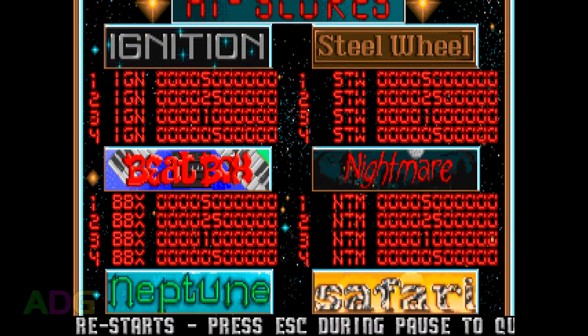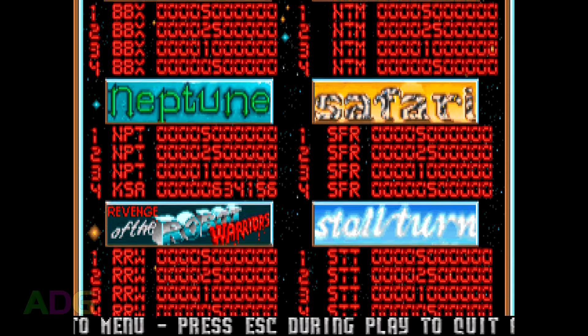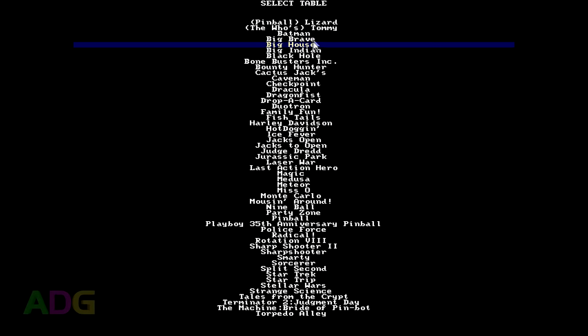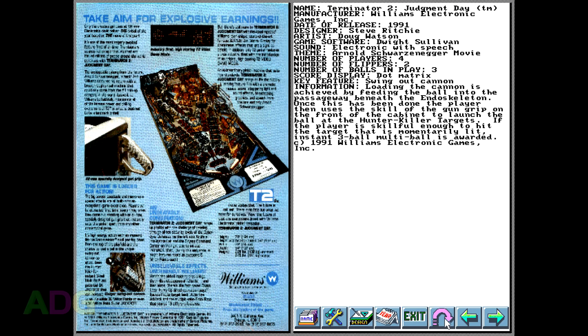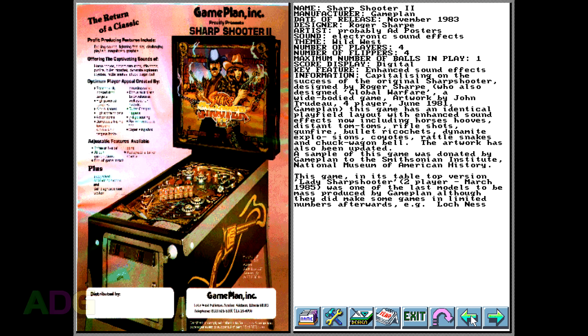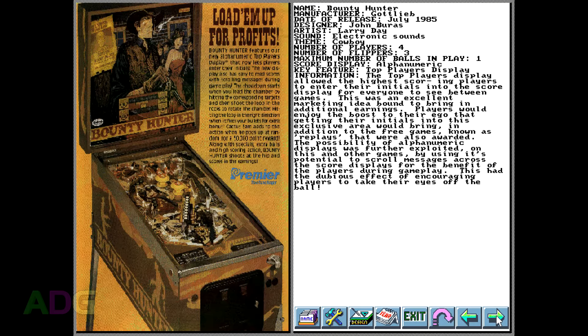First up is Pinball Dreams, originally developed by Digital Illusions and ported to DOS by SpiderSoft in 1993. The interface in the Gold Pack combines Dreams and Dreams 2 into a single front end, which includes the ability to look up details of real pinball machines in a history section. It's not a comprehensive list and the flyer photos are incredibly badly bit-crushed, but it does let you look up games by name, year, lead designer, or manufacturer — a nice touch even if you can't really see the playfields.